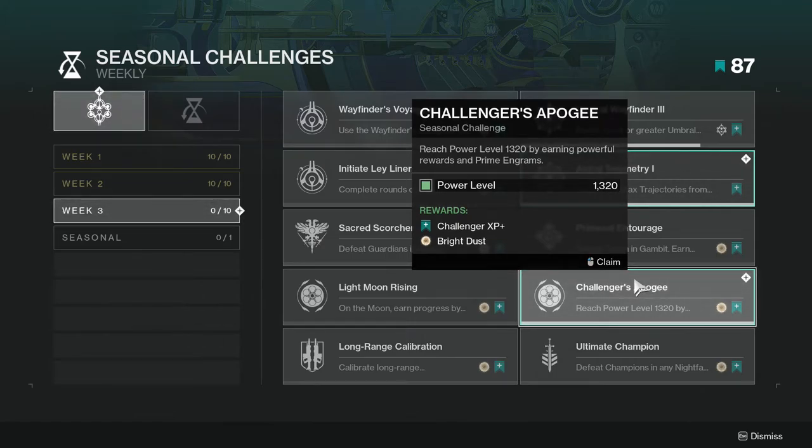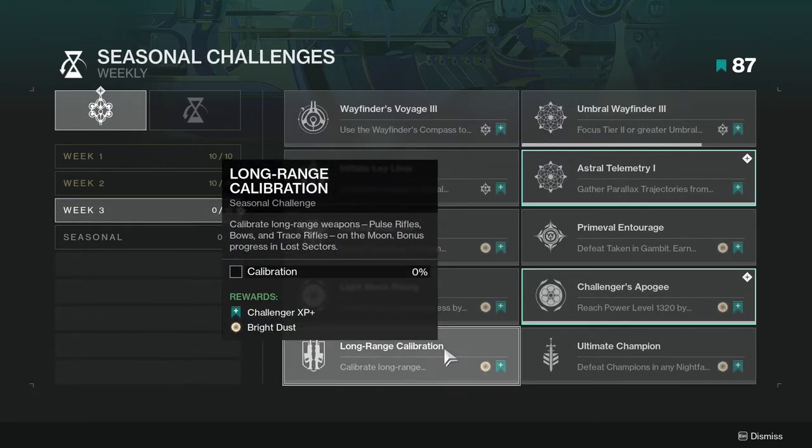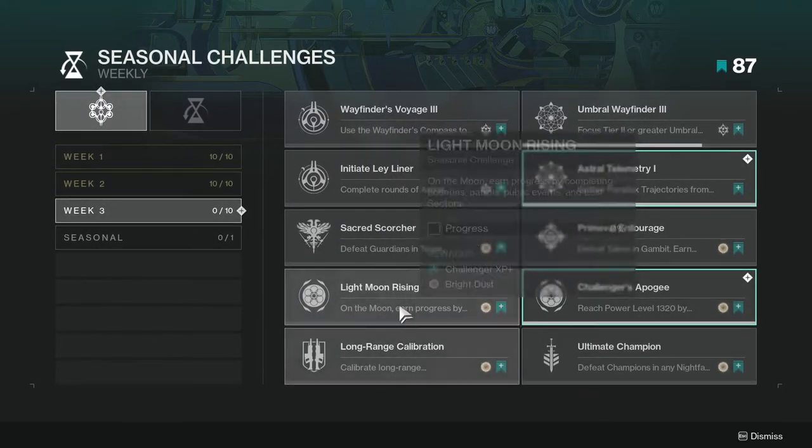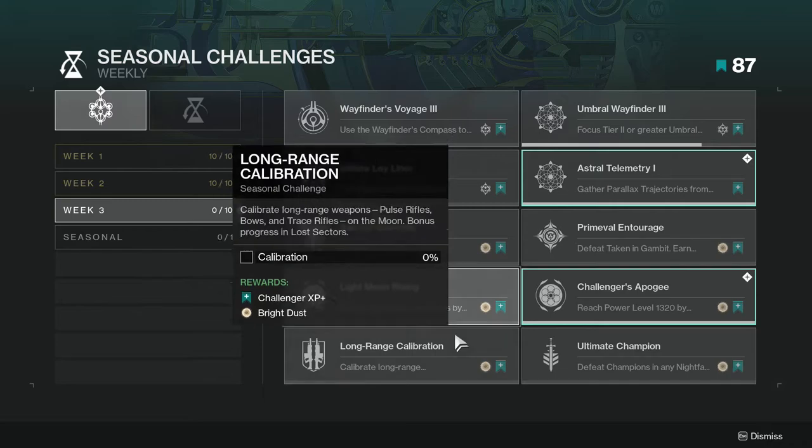Challenger Apogee: reach Power Level 1320 by earning powerful rewards and Prime Engrams. This is not too hard since the game tries to get you to 1320 immediately, because that's when you can start power leveling to 1330 — just play the game and you'll get there. Long Range Calibration: calibrate long range weapons — pulse rifles, bows, and trace rifles — on the Moon, with bonus progress in lost sectors. You're going to want to combine this with the Moon activity challenge.